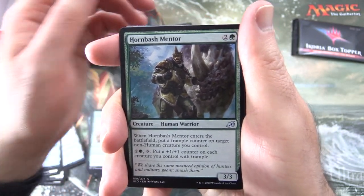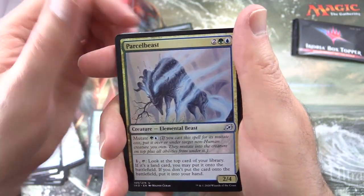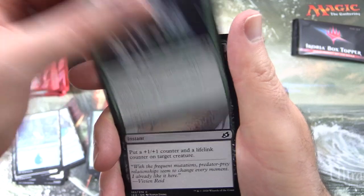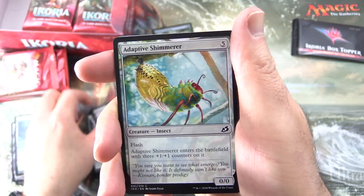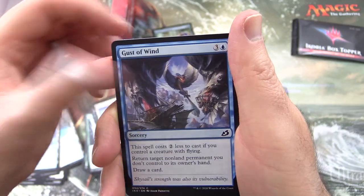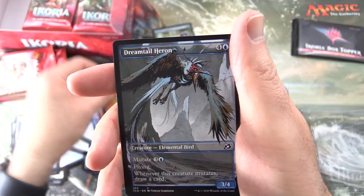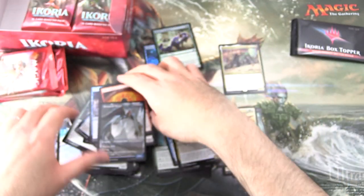We'll start a Mythic pile over there. Hornbash Mentor, Escape Protocol, and Parcel Beast for uncommons. Commons: Thwart the Enemy, Unexpected Fangs, Adaptive Shimmerer, Wingfold Pteron, Blade Banish, Gust of Wind, Cathartic Reunion, Serrated Scorpion, Fire Prophecy, and Dreamtail Heron.